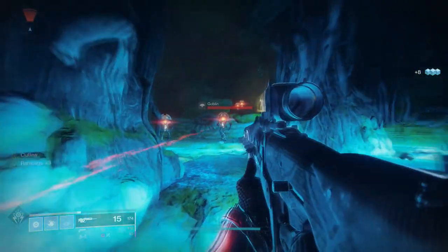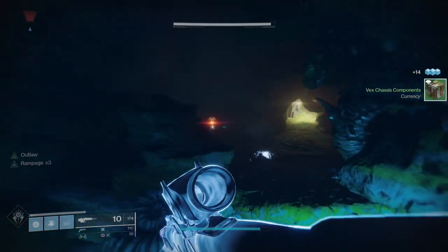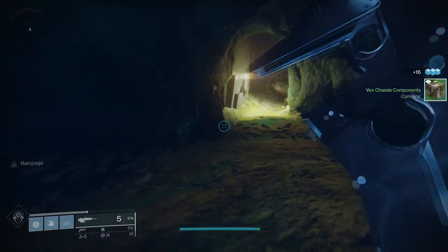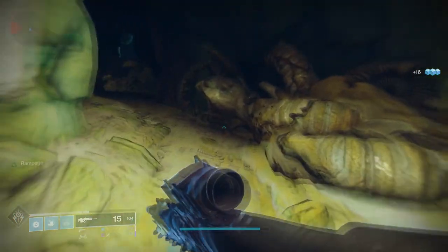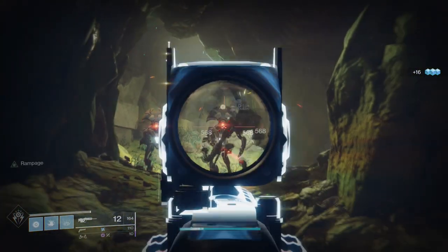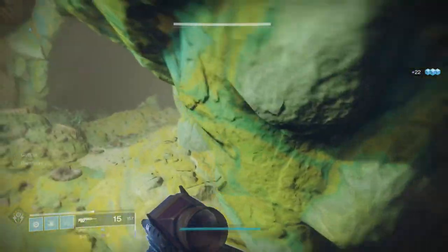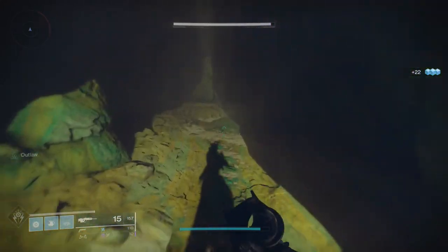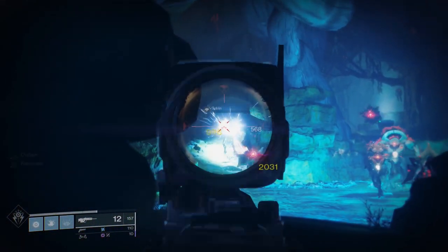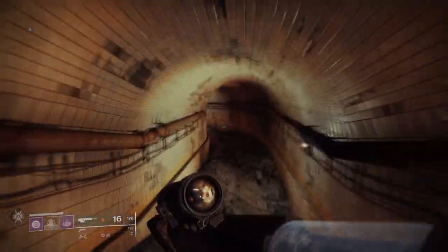They don't have a curated roll, but Outlaw and Rampage is the one I get the most for some reason. I don't have much to say about this one — the same thing applies that I said about Claws of the Wolf. It's been here since Forsaken, it's not going away, so you can farm this without feeling rushed. Just give Saladin a bunch of tokens and he'll give it to you. That's it. So that's it for the Kinetic slot — we're going to be talking about the Energy slot now.